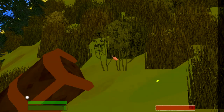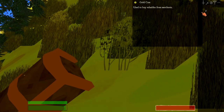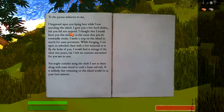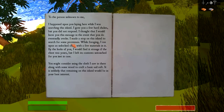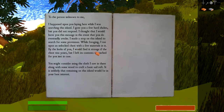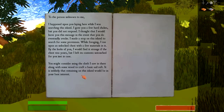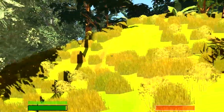We'll loot all and take a look at our inventory. So we've got some plant fibers, some cloth swatch, some coal, and some gold coin. We also got a strange journal. 'To the person unknown to me, I happened upon you laying here while I was searching this island. I gave you a few hard shakes but you did not respond. I left you this message in case you eventually awake. I found an unlocked chest with a few materials in it — I left its contents untouched. You might consider using the cloth along with some wood to craft a basic sail raft.' So we've found the chest.